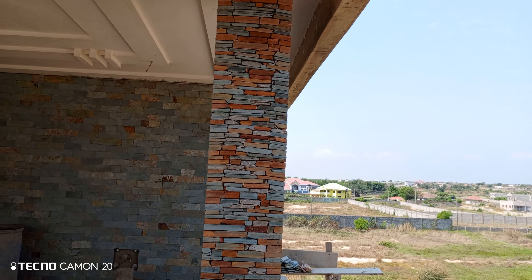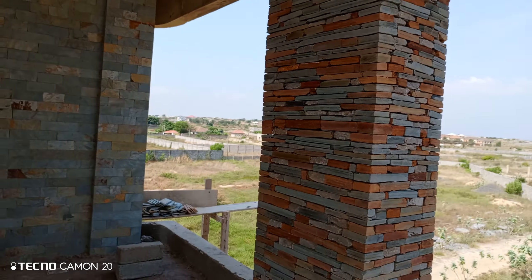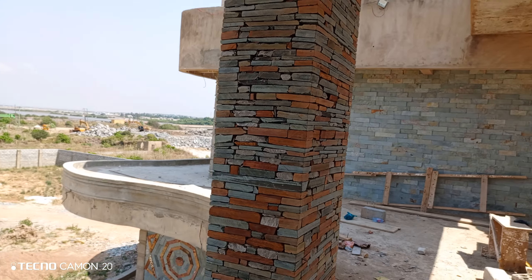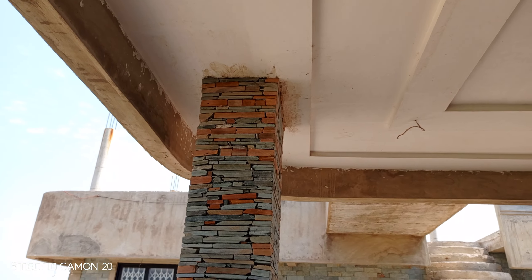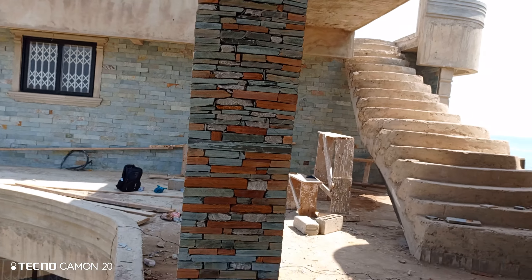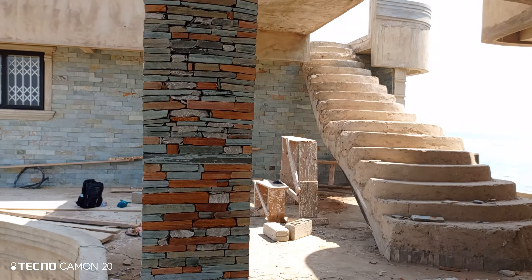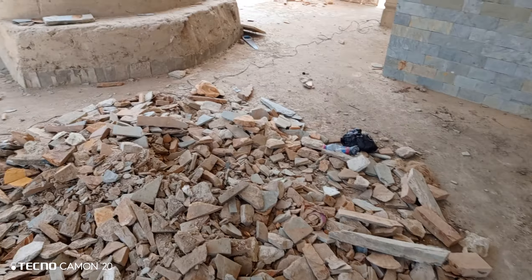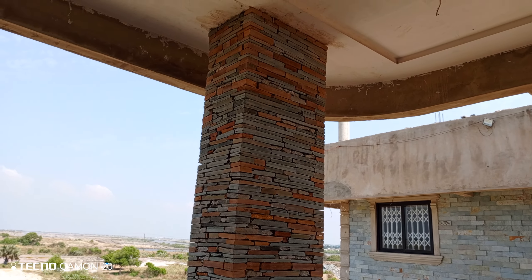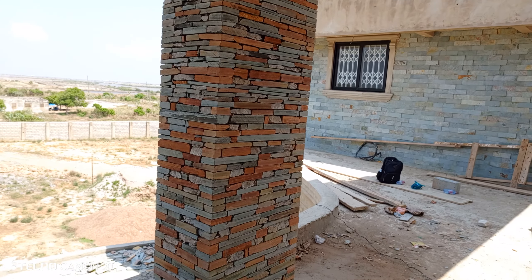This is one of the main benefits of buying the stones and cutting them at your location before installation. You can use the waste stones like this to design your pillars, and it is looking so beautiful. Because if you are going to buy this stone from a shop, it will cost you.